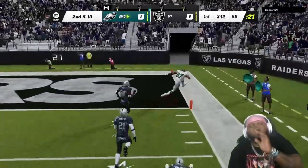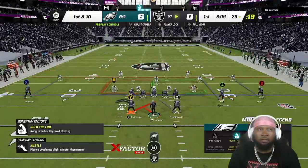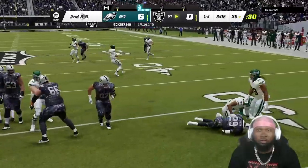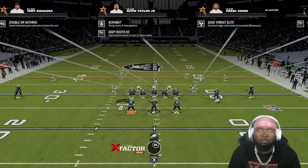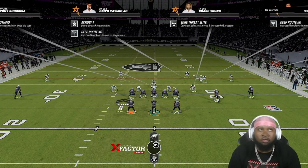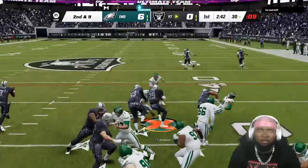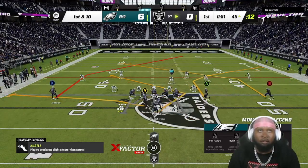I should have not clicked on — I should have just let him go for the breakup. We're on offense now. Because of the hype around Duke, I have to pay close attention when it's thrown to him. I've got X-factor Freight Train on — there's Keith Taylor with Acrobat and Deep Route Knockout. These are some odd names. I have Freight Train on and I should be breaking the first tackle, but glad to see that's not working.